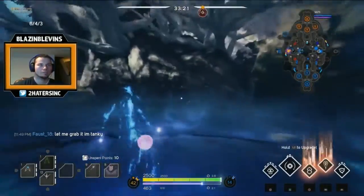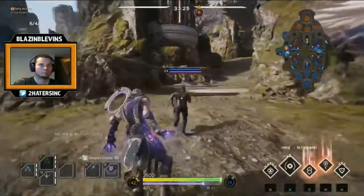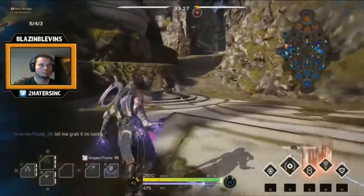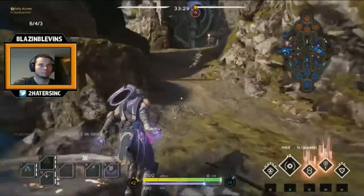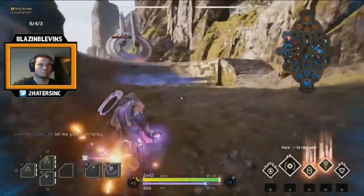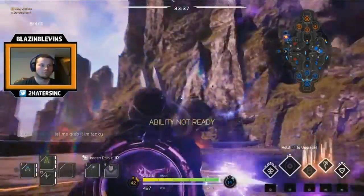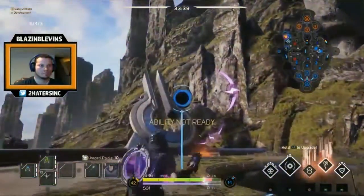Everyone, including the enemies, can see where you're at at all times. Whatever happens, do not die as the prime orb carrier. If you happen to die, this gives the enemy the chance to pick up the prime orb for themselves, and will also reset the countdown timer for them, allowing them enough time to make it to their objective.